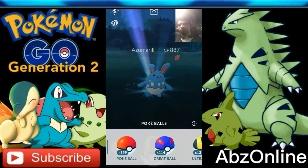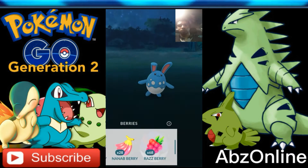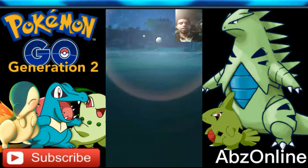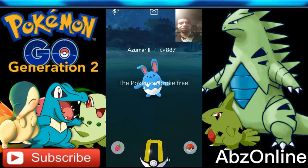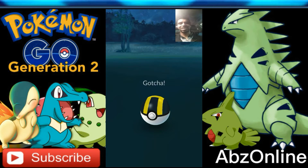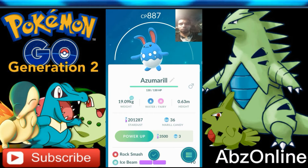Yours is probably the sweeter one — what CP was yours? 20, mine's 870. Come on, it keeps popping out — still running from me. I'm using ultra balls. Let me know in the comment section how many new Pokemon you guys have caught — I think I'm on 190 on the Pokedex. This is putting up a fight, it doesn't want to go in. I'm gonna try it straight with the ultra balls, no berries. Come on, stay in the ball — get in! That's a new addition to the Pokedex. Azumarill was caught — 887 CP with rock smash and ice beam.